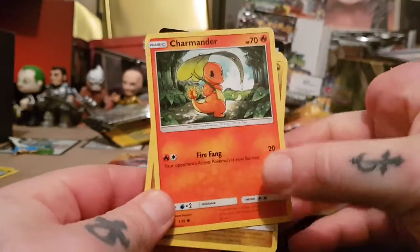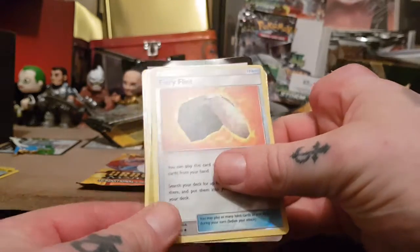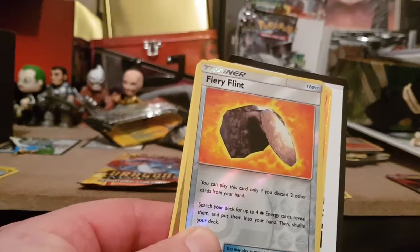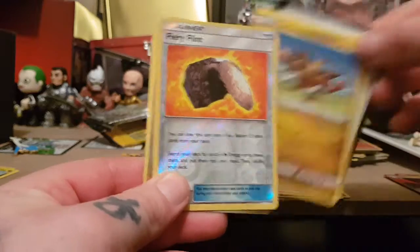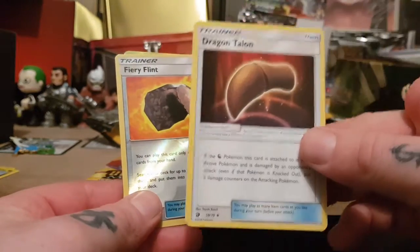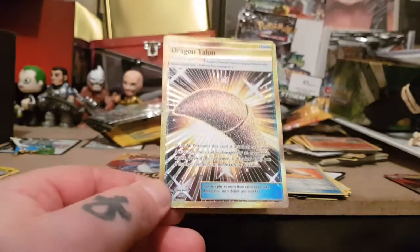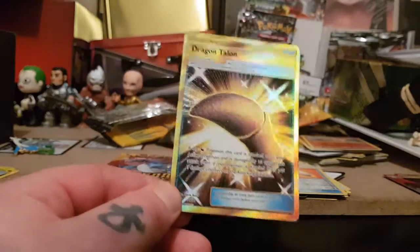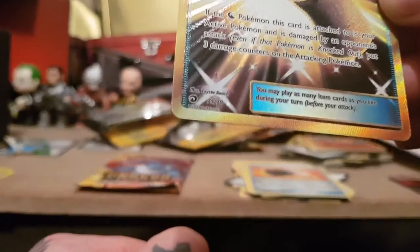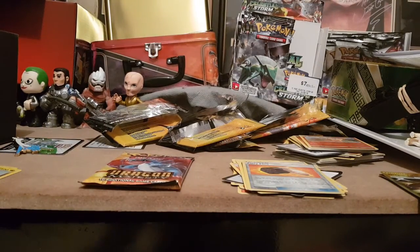We've got Charmander, Bagon, Swablu, Torchic, Bagon, Fiery Fint — that's a special one, reverse holo. We've got the code card, Turtonator, Combustion, Dragon Talon, Steel Energy, and then this last card — wow, look at that card, that's very nice! That would be a gold card with Dragon Talon. And the number — it's 75 out of 70! So that's a secret rare, very cool — obviously those are the ones you want to get.